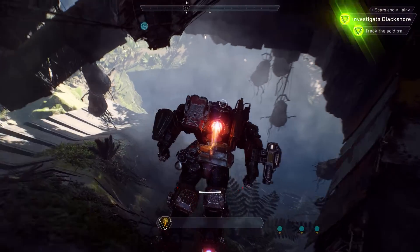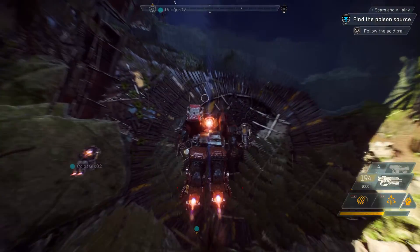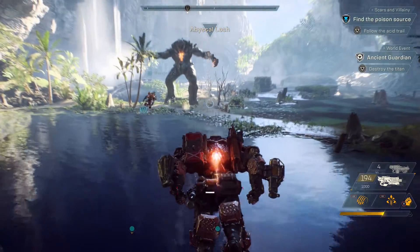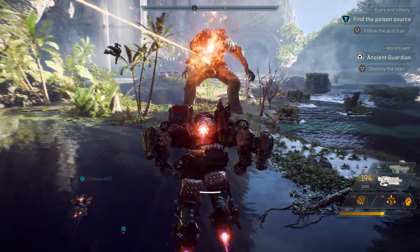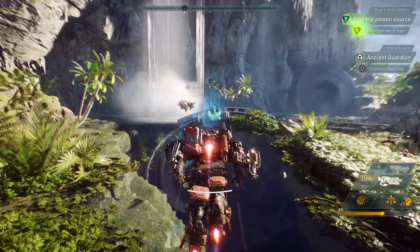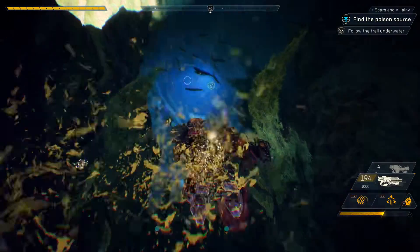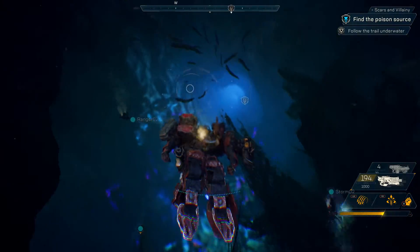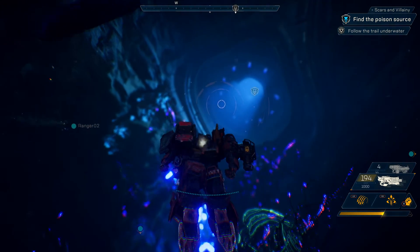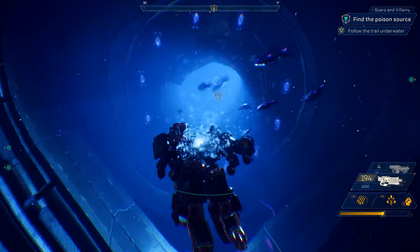Hang on, something isn't right. That Titan was way too powerful for our squad, at least for today, so it was wise to avoid him. But emergent world events just like the Titan can happen throughout the world of Anthem. And it's a really important point, because what it means is every time you go out and explore the world, you'll have a totally different experience that yields different rewards.